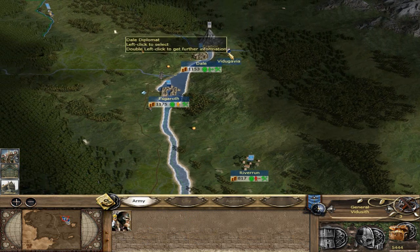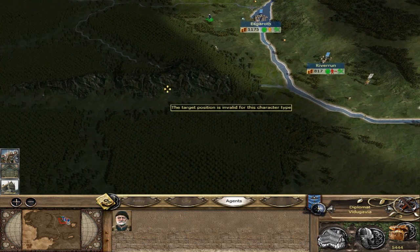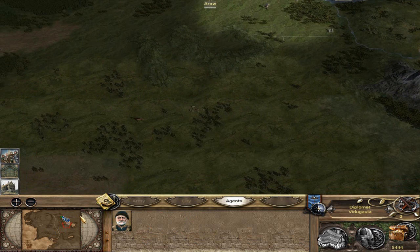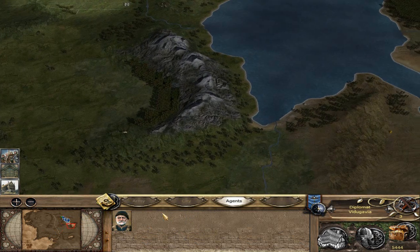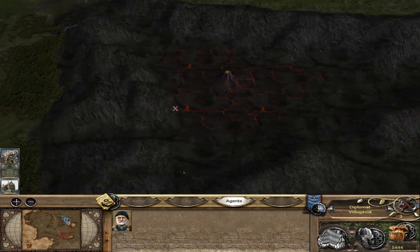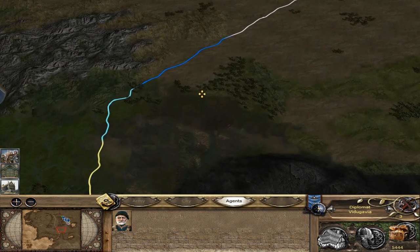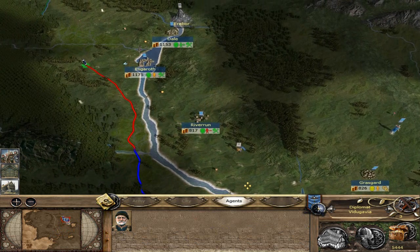Let's go ahead and go check on our diplomat - he's going to start heading toward Gondor. The quickest path would be down, down, down. Wait a minute - where's Gondor from here? Come down. Where's Mordor? Oh my god, you are far away, Gondor. Tomorrow's journey planned now - one, two, three, four, five, six, seven, eight, nine turns from now.